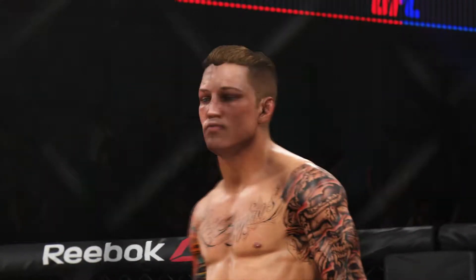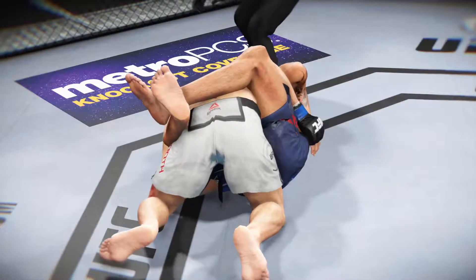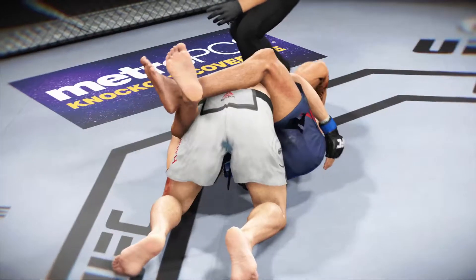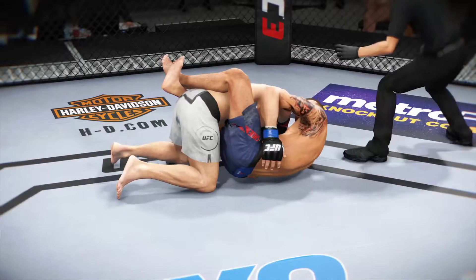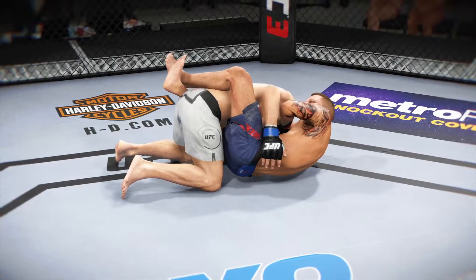You could tell he's been working on his submission game. That was a choke that was set up perfectly — he got it sunk in deep, and his opponent was going to go to sleep if he didn't tap out, so he took the lesser of two evils and was forced to tap. Let's see it again: deep guillotine choke, full guard, for the tap.